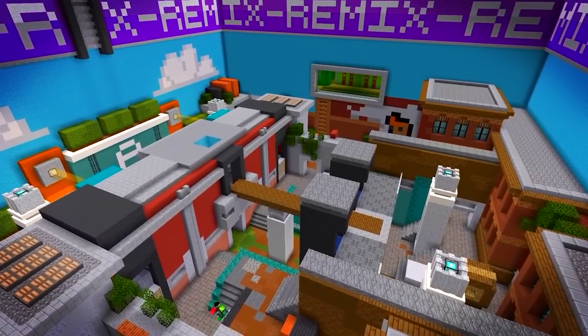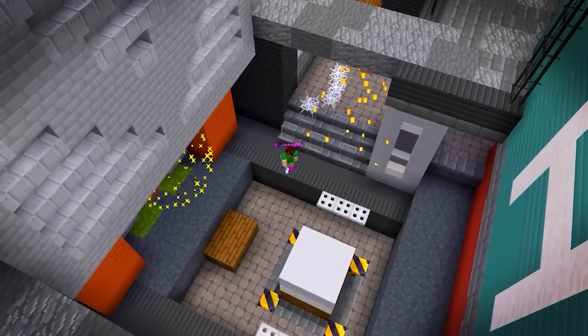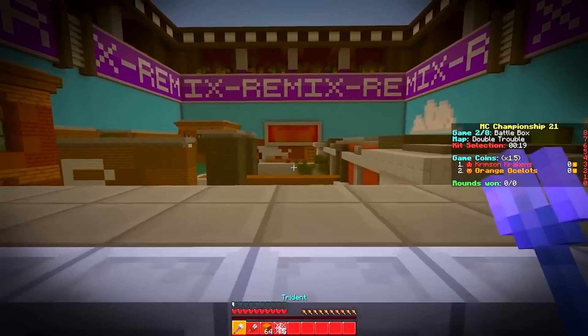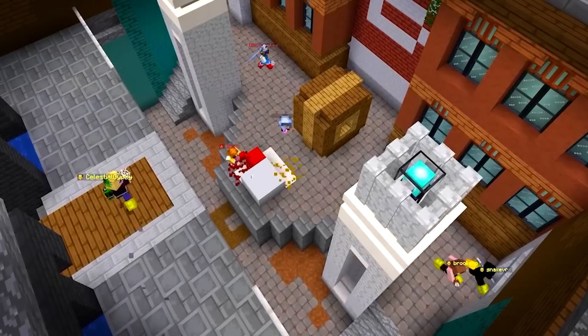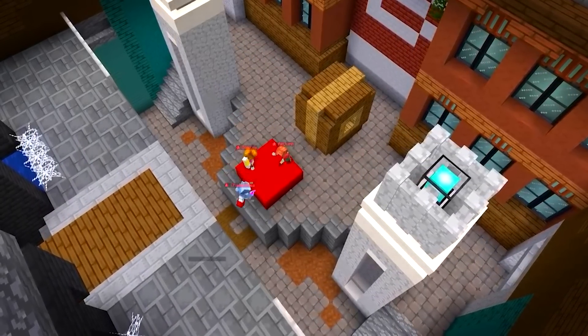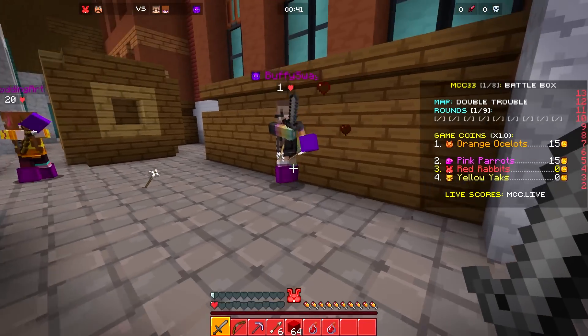Next up is the return of a great one. Battle Box Double Trouble was the first remix played in MCC 21 and is back for another go, but not so much as a remix this time. Double Trouble was initially debuted with teams using Tridents, but this time it'll play as a normal Battle Box map where players will have their own normal selection of unique kits to choose from.